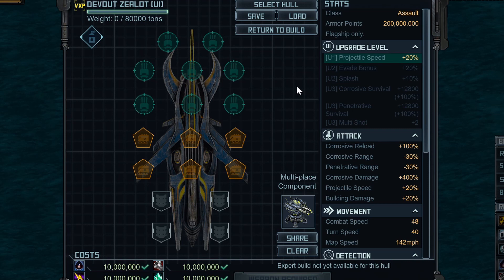Hey everyone, Derby here, back with another Battle Pirates video. This is my How to Build a Zealot final video before the May Raid. If you just want a hash code to copy and paste into your shipyard, go ahead and look in the YouTube description or comment section and I'll put one there. But if you want to understand what I'm putting on my ship and why, then watch this video all the way through to the very end.